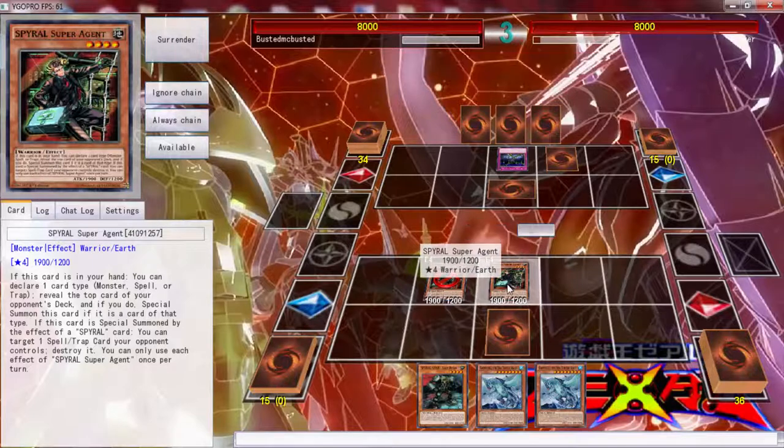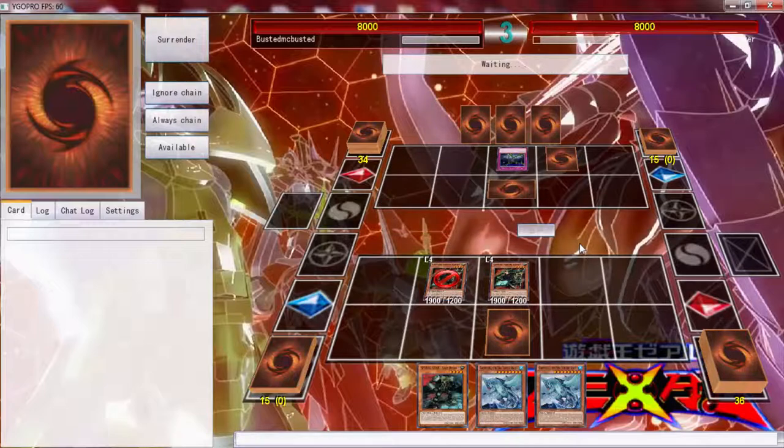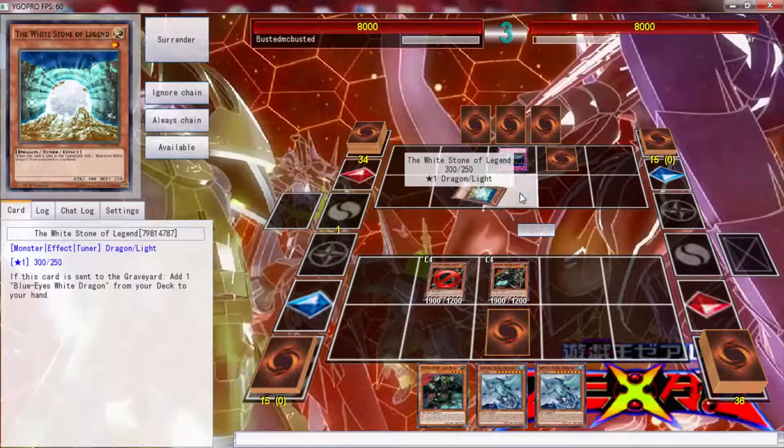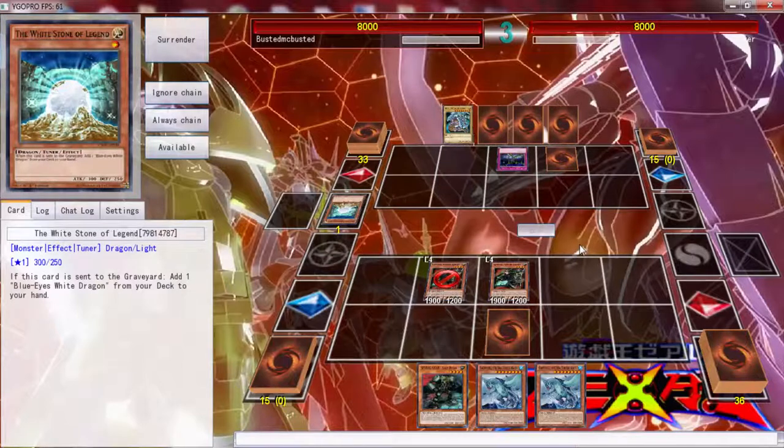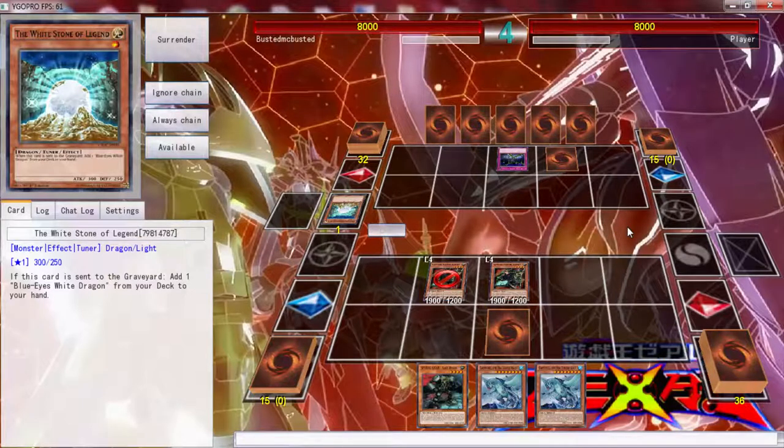We're going to go ahead and just attack with the Super Agent to see... this may be another White Stone down there. I'm going to bet on the Ancient one — oh, it's that Punk card! That really sucks. Well, we can't really do anything about that, so we're going to end our turn and hope he has a Melody or something so I can chain this Mistake.